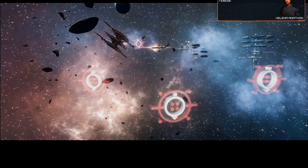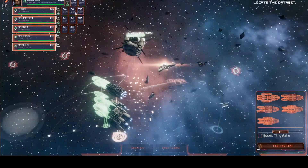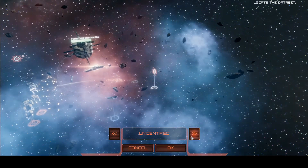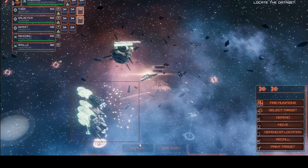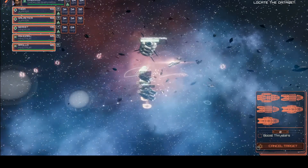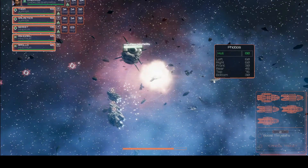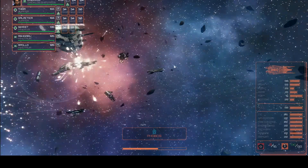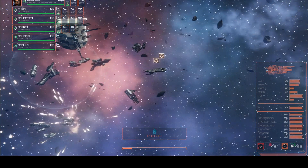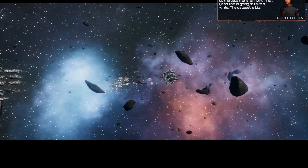Commander, we've got another wave of DRADIS contacts — all hostile. Flak target, other unidentified — this is probably another raider. But for now we're just going to take out a Nemesis. Marines have confirmed access to the code testbeds. I'm setting up the data transfer now.